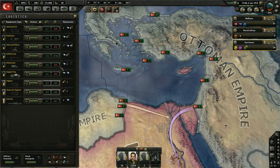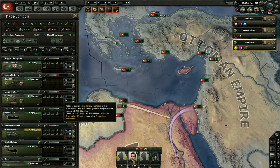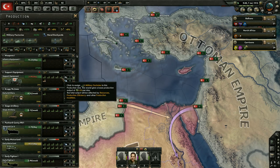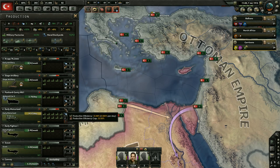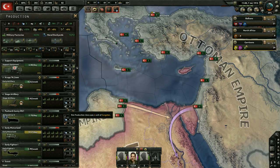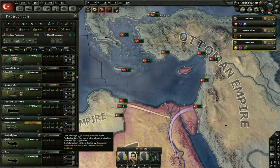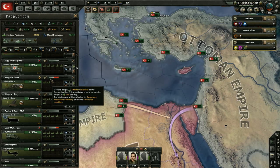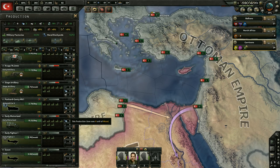Our stockpiles are not terrible — could be much better. Heavy artillery is what we need the most, so let's make some adjustments. We'll pull some production away from another line and put it into heavy artillery. Let's also get one more line going towards siege artillery as well. That's looking good.